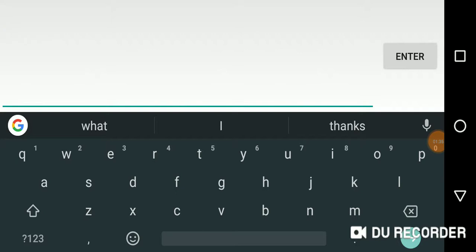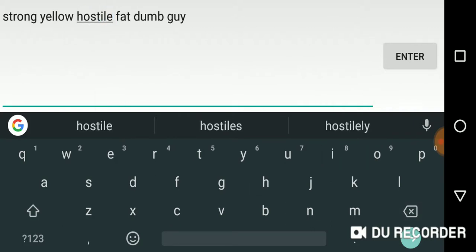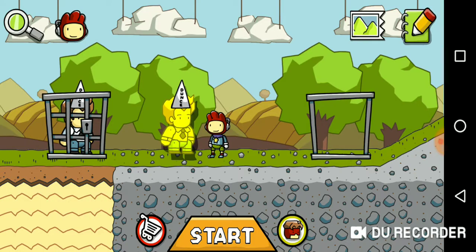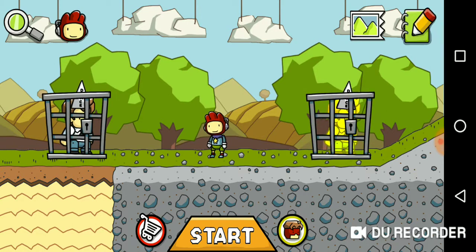Alright, for Homer Simpson's characteristics I need: strong, yellow, fat, dumb guy, strong, yellow, angry, strong, yellow, hostile, fat, dumb guy. Alright, there's Homer Simpson. Now before we begin the fight...